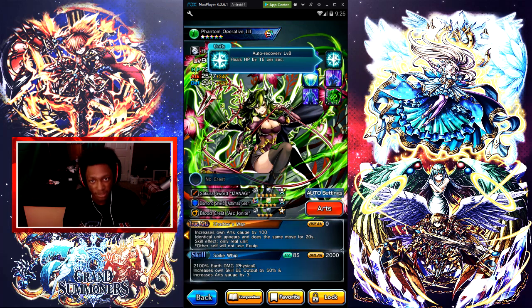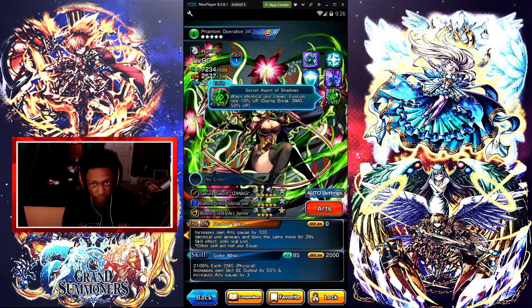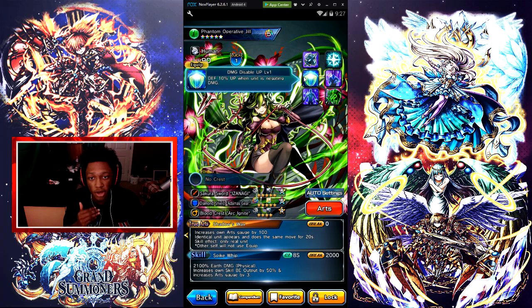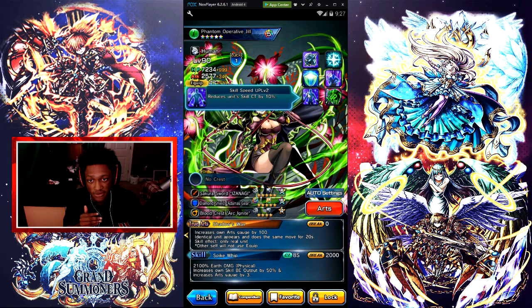Her abilities: Auto Recovery at level 8 heals HP by 16 per second. Skill Speed Up Near Death at level 7 — skill speed 70% up when near death. Secret Agent Shadows: when an identical unit shows, evasion rate 10% up, during break damage 50% up, reduces CT by 10. Damage Disable Up level 1 — defensive 10% up when unit is negating. Skill Speed Up level 2 reduces unit skill CT by 10.